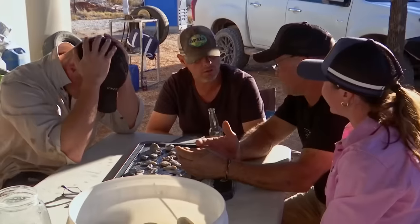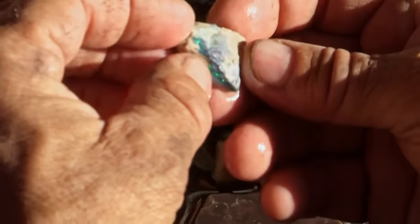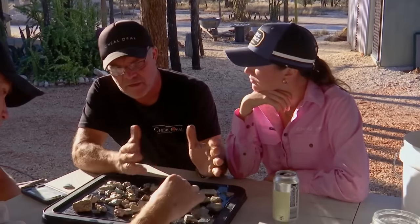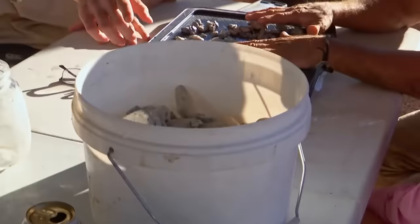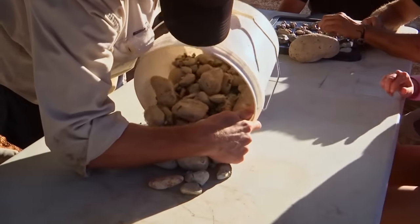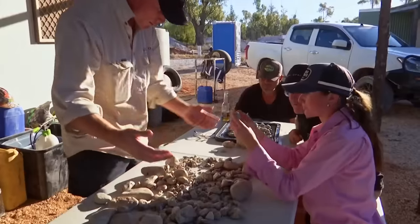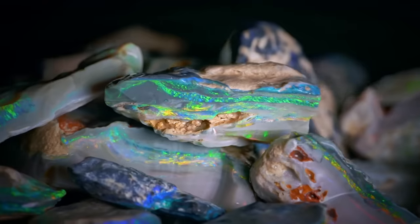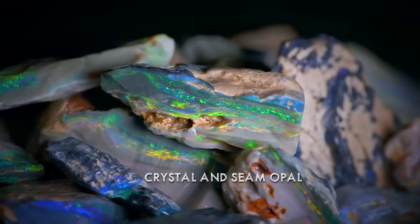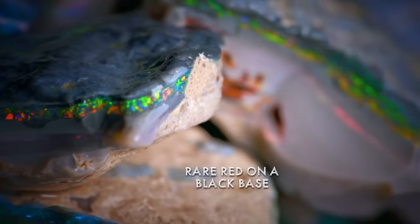And that's your moneymaker. Look at this one — that's unbelievable, that one. That's insane. 40 to 50, possibly 80 to 100 grand stones in here — singular stones. That's the jam bucket, that's the colour bucket — there's gonna be five and ten thousand dollar stones in there. The Cheels have high-end crystal and seam opal featuring the most valuable combination: rare red on a black base.